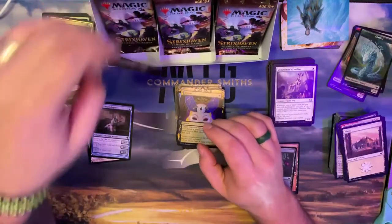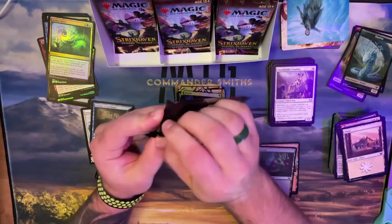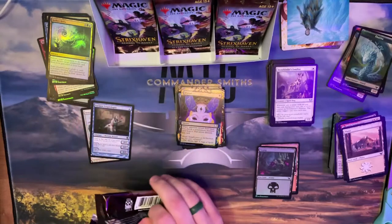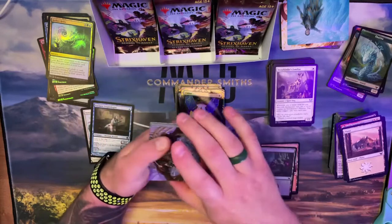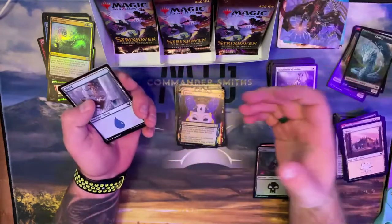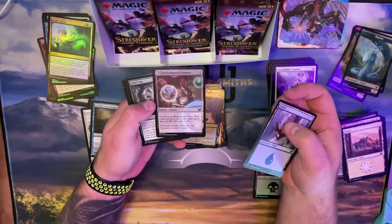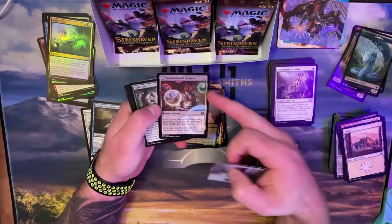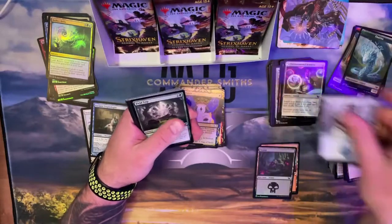I don't even know what the Duress foil is at right now — the foil Swords to Plowshares was sitting at I think 15 or 16 bucks. Here we go — there's the one I like: Environmental Sciences. Search your library for a basic land card, reveal, put into your hand and shuffle. It's only two mana, and you gain two life. I like that one a lot.